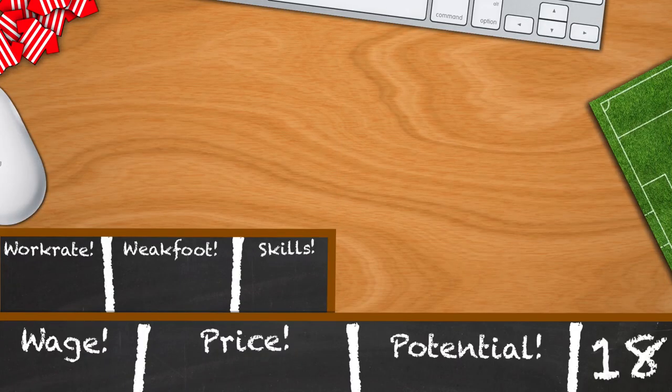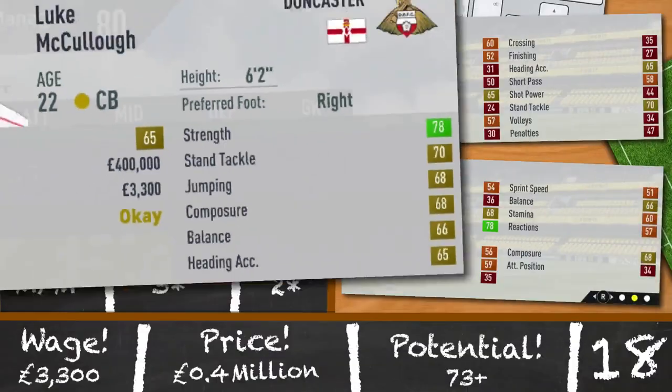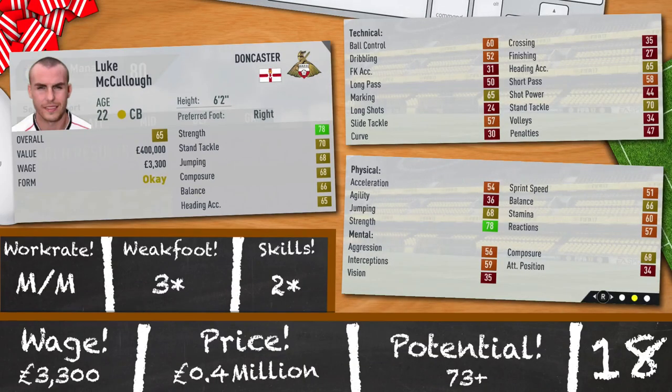In at 18th is Luke McCullough of Doncaster. 22 years old, from Northern Ireland, 65 rated and 6 foot 2. Plays centre back and will do well in his first season with his stats and natural height. Medium/medium work rates, 3 star weak foot and 2 star skills, with a decent potential of 73. Not spectacular, but you can get him for 400k and 3,300 a week.